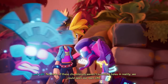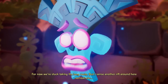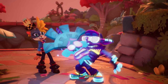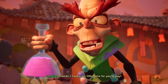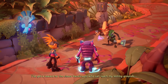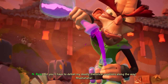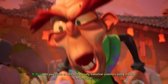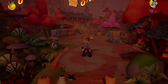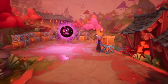So where's the next mask? Not here. 'If these chuckle nuts weren't punching holes in reality, we could open our own rifts. For now we're stuck taking the long route, but I sense another rift around here somewhere.' Embryo is back — he was not in Crash 3 at all, but here he is in Crash 4. So that's pretty cool.